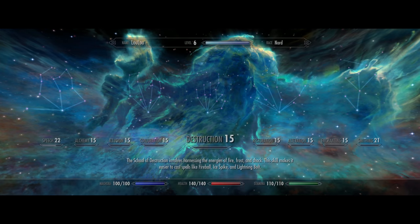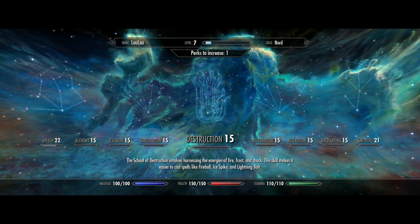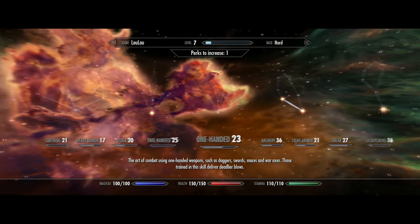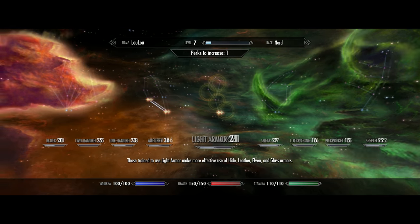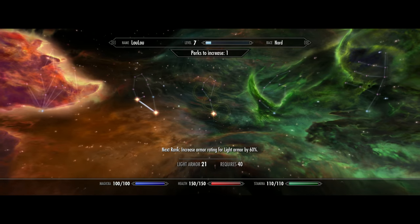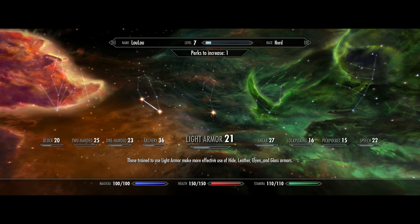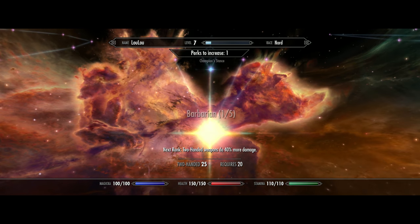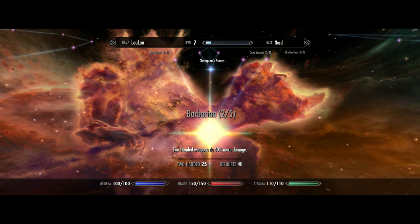I probably should level up too. So level 6 - straight into health of course at this early stage. I'm just going to leave my archery alone because that's actually ticking along quite nicely. Next rank's 40, I'm only on 21, so I won't be touching that for a while. And I do have a two-handed weapon I'm probably going to use - 40% more damage. Let's do that.